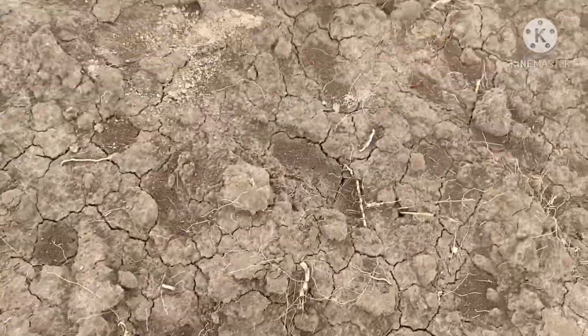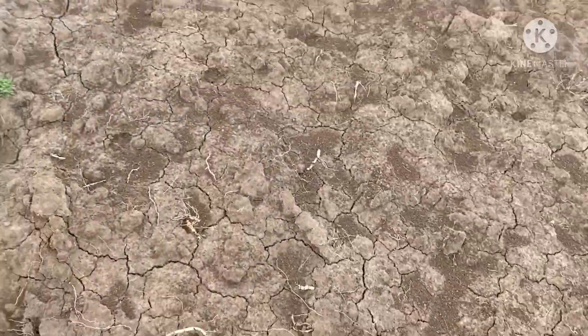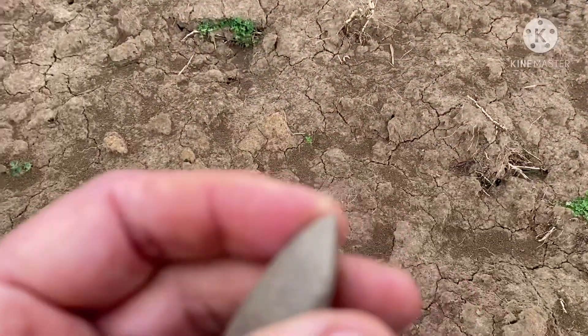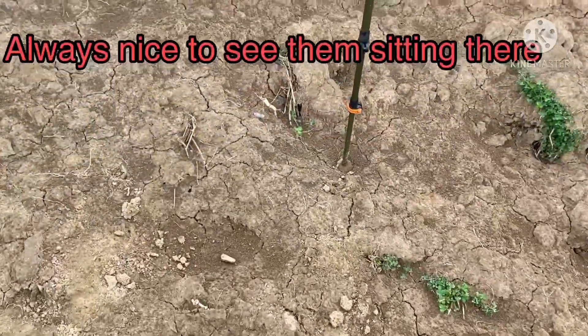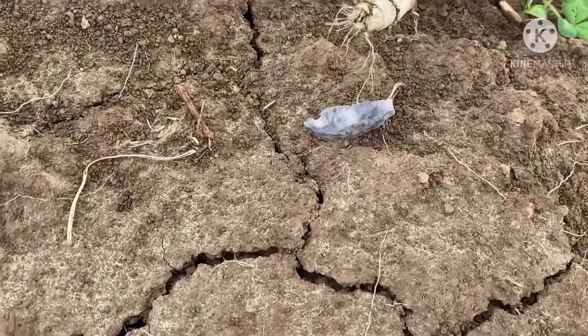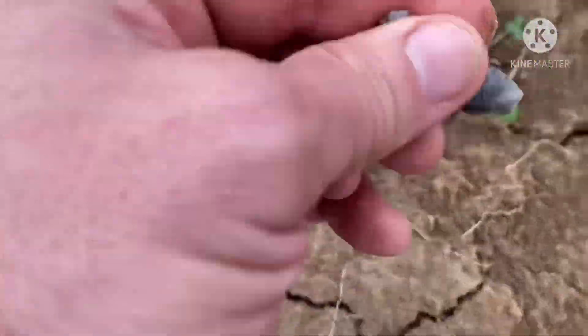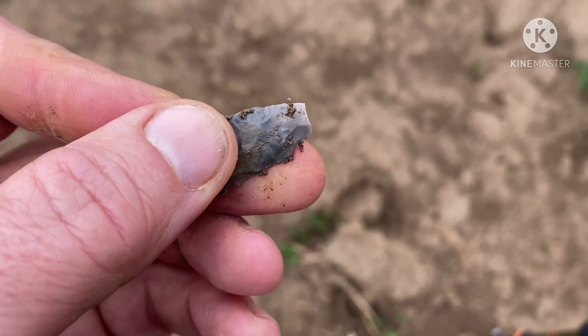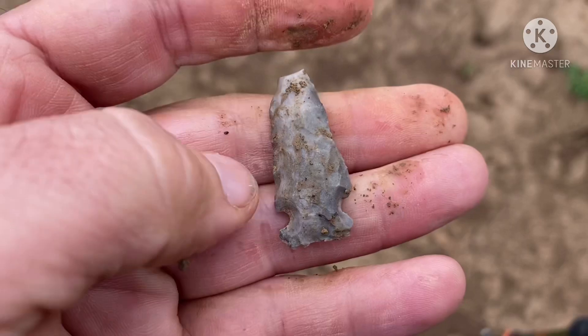I've been on this field, it's starting to sprinkle now. I went one end to the other and I found that broken silt heartbreaker. And I have another heartbreaker in the ground right here — I can see the tip's missing on it. Just hope the rest of it's there. And it is. I'll take that. That base is nice, just missing a little bit of the tip.